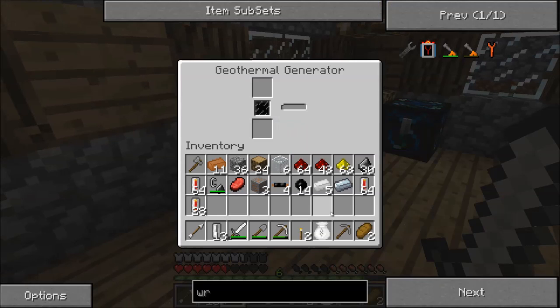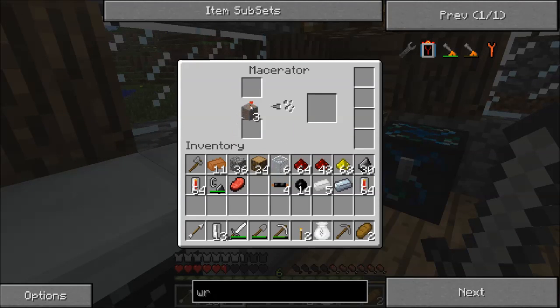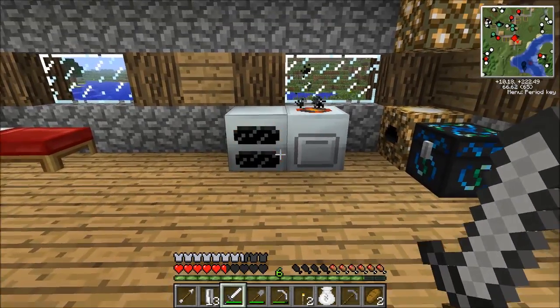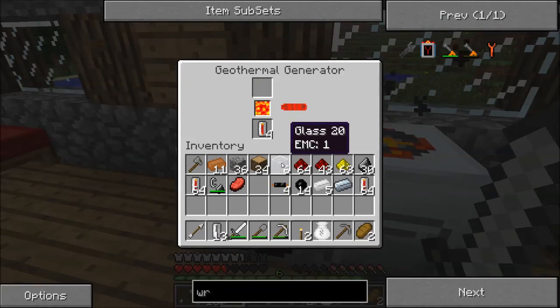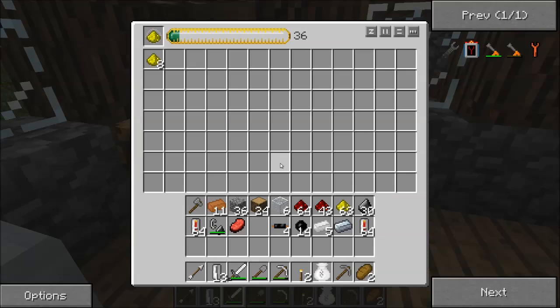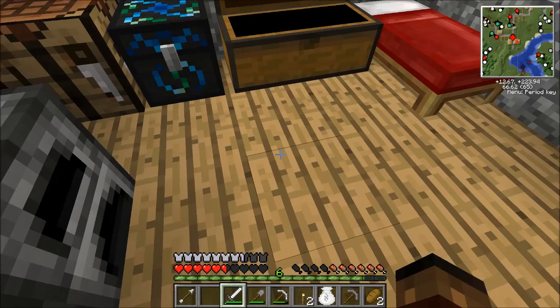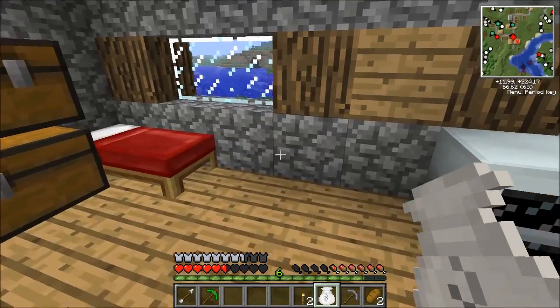Now what I can do is put that in here - it'll fill it up, charge this up, and now I can do stuff like macerate the copper ore. I think we did some really good stuff this episode. Next episode I'm gonna make an underground section, a little laboratory, and put this stuff down there so I don't have to break a wall - I can do everything below. We turned all of our materials from the first episode into actual things I can use now. We have the pouch with the Talisman of Repair where we can now repair anything we use - that's pretty good. I'm Terra Firma, I'll see you in the next one.